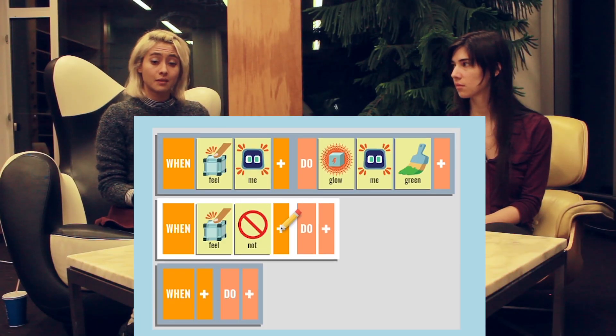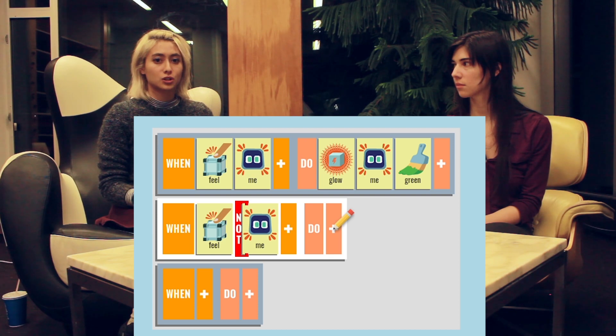We also want the cube to turn off its color when we tap another cube. For that we use the not modifier. When feel not me, do, glow me none.